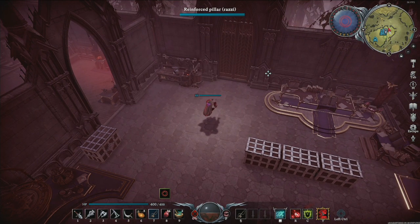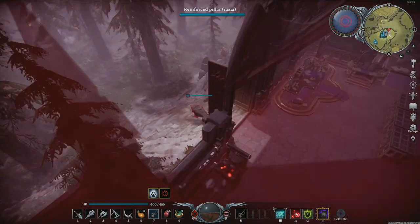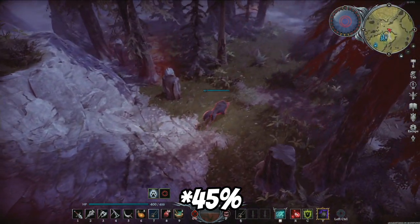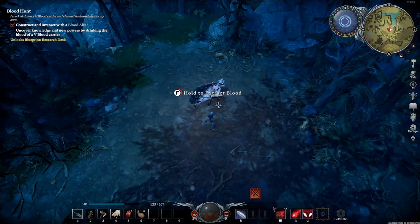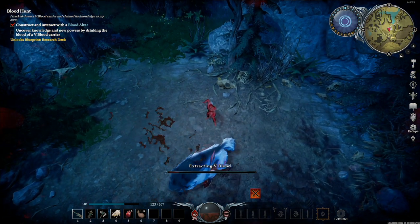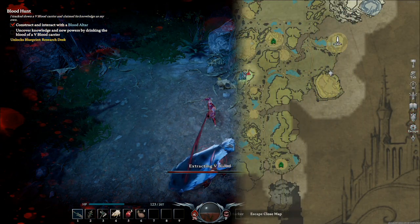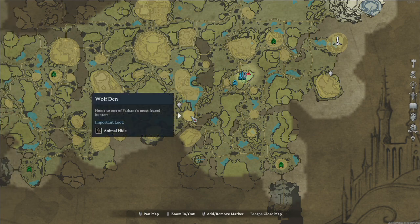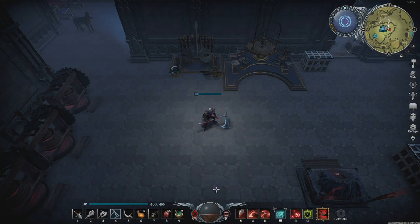The first and most important form you can get is the wolf form. In this form your movement speed is increased by 24% and low-level wolves don't attack you anymore. You can get this form by drinking the blood of the alpha wolf, which is level 16 and can be found around the wolf den. Getting this form should be your number one focus at the start of the game.